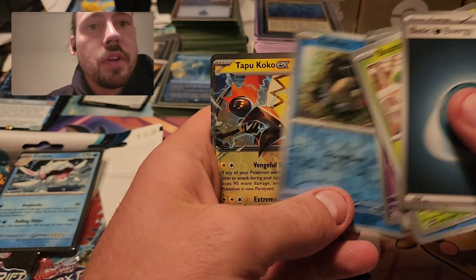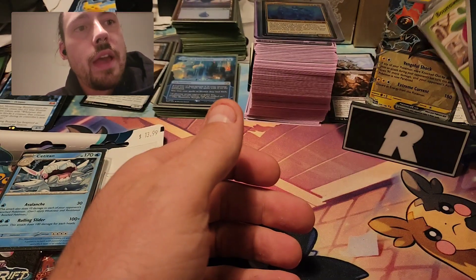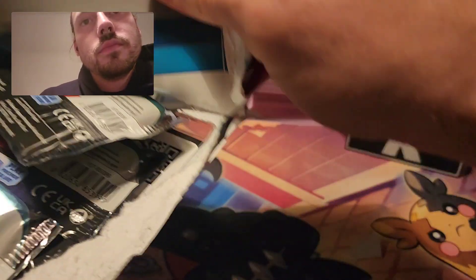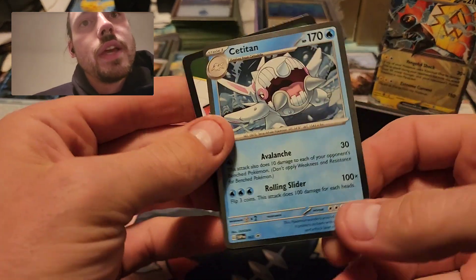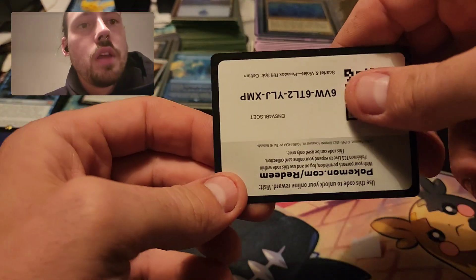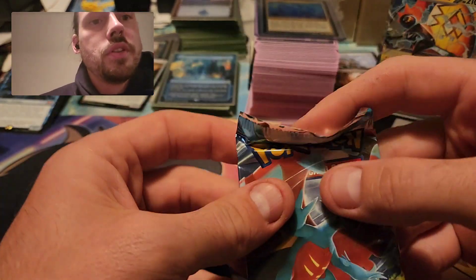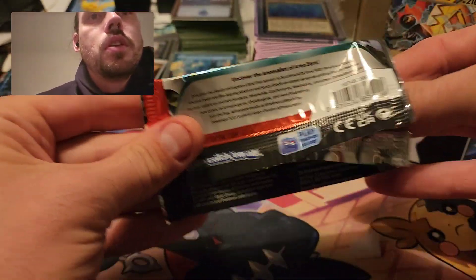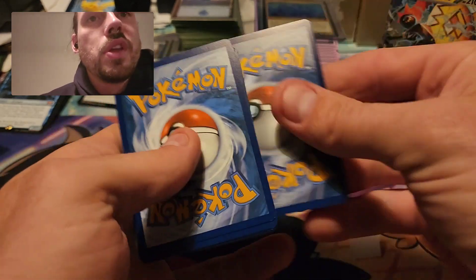See if I can sneak something out of these. Flittle Reverse, Feebas Reverse — hey, there we go, a Tapu Koko EX! So did manage to get one pull from the first one. See if we can step it up and get something better than a regular EX from the second one. There's that Cititan promo and a code card — probably no good till Friday when the set drops.